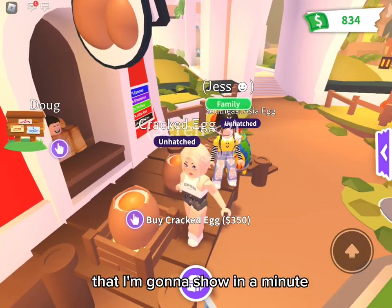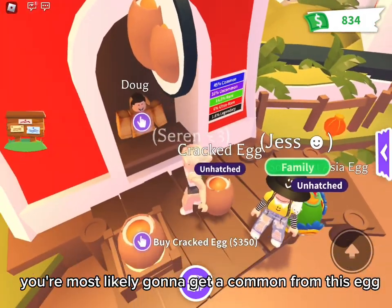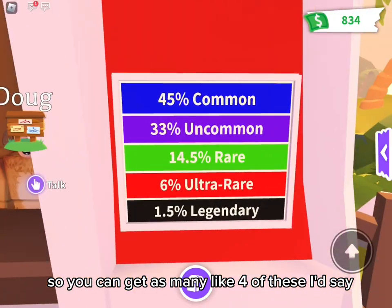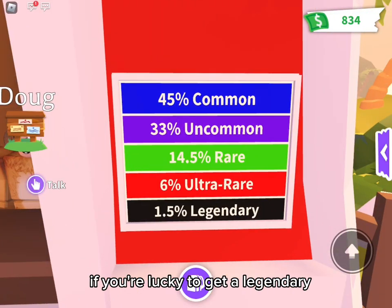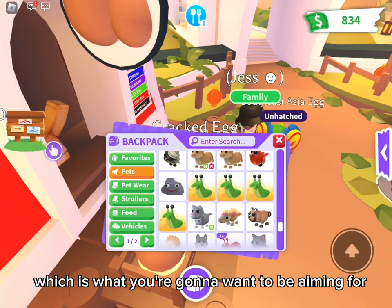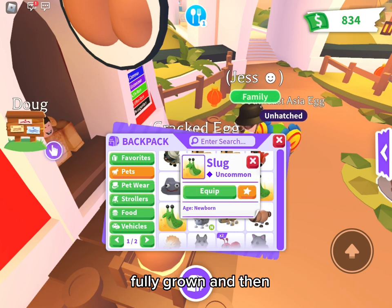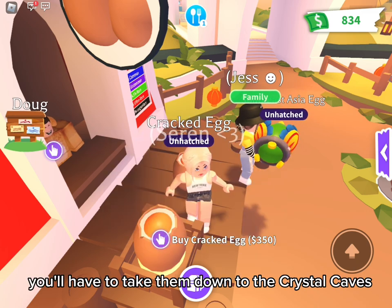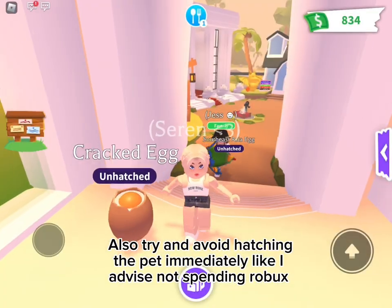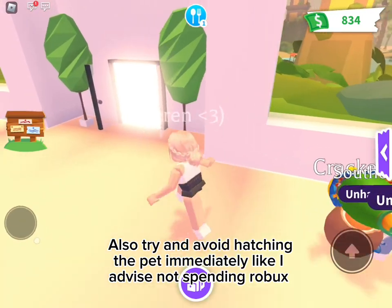As you can see on this chart I'm going to show, you're most likely going to get a common from this egg since it's quite cheap. You can get as many as four of these. If you're lucky enough to get a legendary, well done. To get a neon, which is what you want to be aiming for, you need four of the same pets that are fully grown adults. Then take them down to the crystal caves, put them together and you should get a neon.